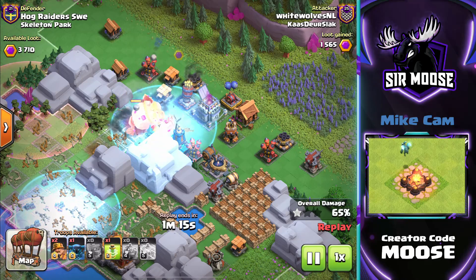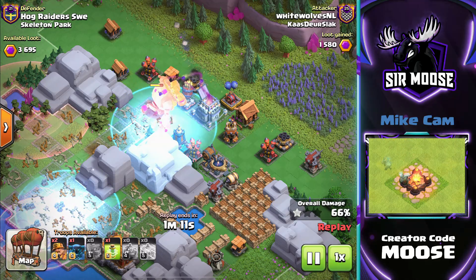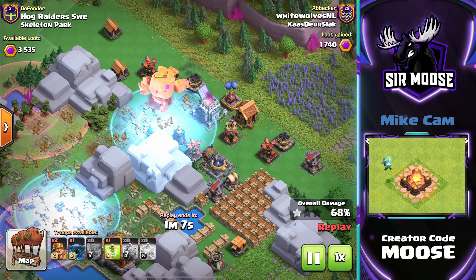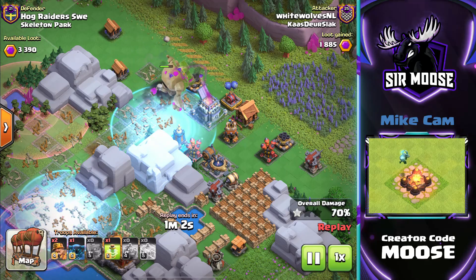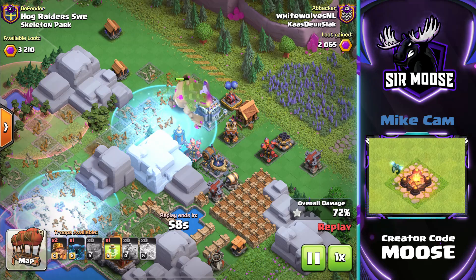I do hope you've enjoyed the video today. I will try to bring you a video every week just to showcase new attack strategies. The leaders of the clan, White Wolves, they pick the best attacks to showcase easy-to-use and powerful attack strategies. It's nice we can see the new troops in action so you can see how to use them.